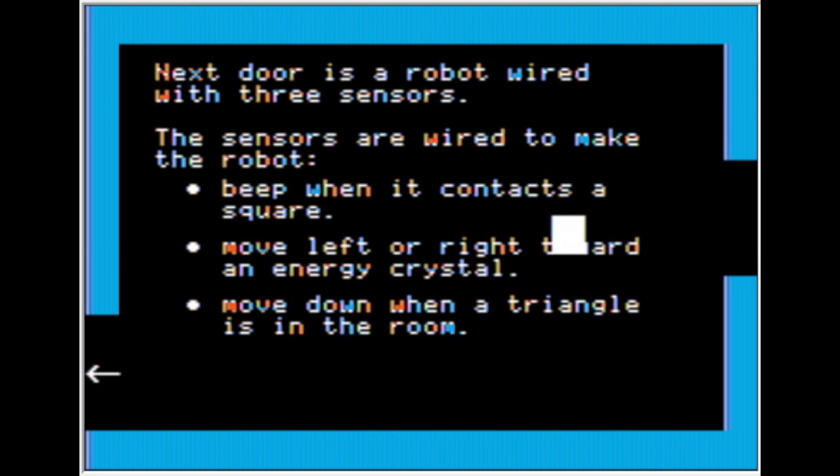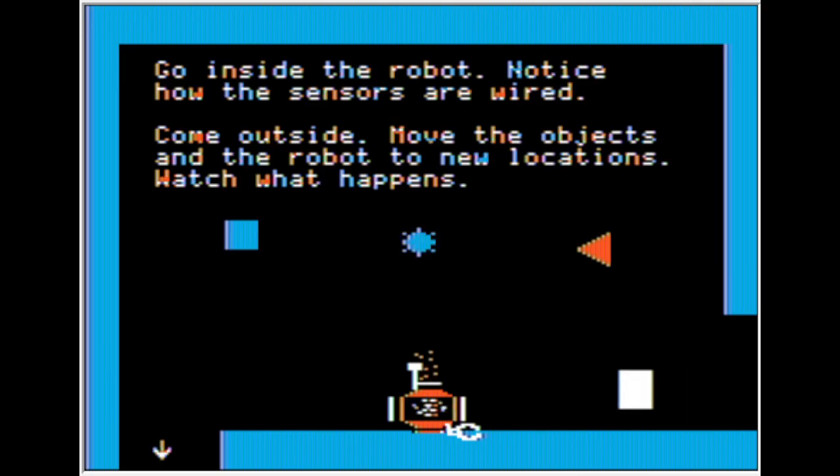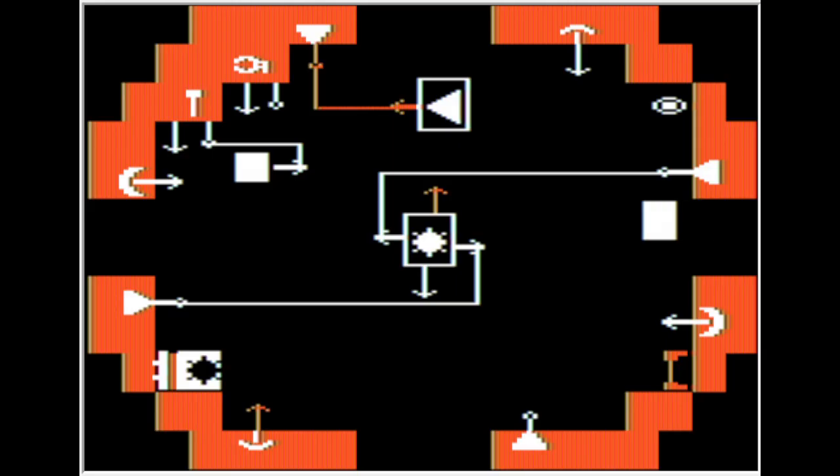Next, a robot is pre-wired with all three sensors. The sensors are wired to make the robot beep when it contacts the square, move right toward an energy crystal, and move down when a triangle is in the room. Go inside the robot and notice how the sensors are wired. I can detect triangles in the same room, detect energy crystals in a direction, and the square sensor detects whether the robot makes contact or not.